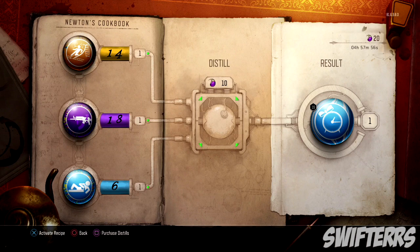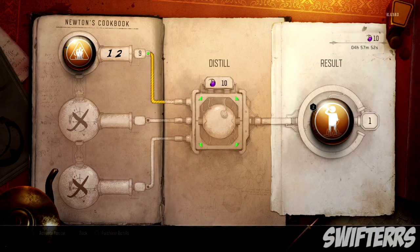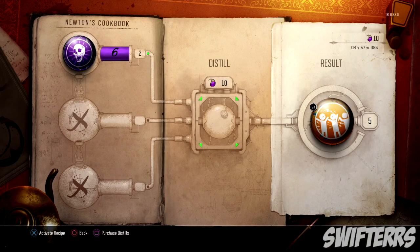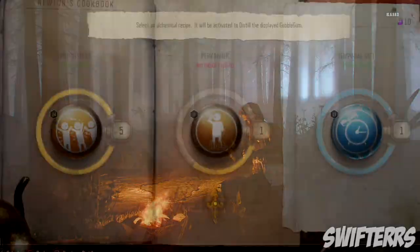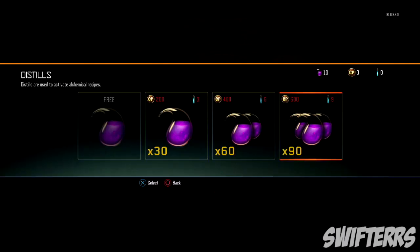How Newton's Cookbook works is you need to acquire a potion in order to distill your previous Gobblegums. As you guys can see, I have 10 distills that I used on my burned-out Gobblegums, and it basically transferred a decent amount of my burned-out Gobblegums into one Perkaholic. So you're essentially trading your Gobblegums or crafting your Gobblegums into a better one. Perkaholic is a rather decent Gobblegum, which is why it takes a certain amount of burned-out just to get one Perkaholic.